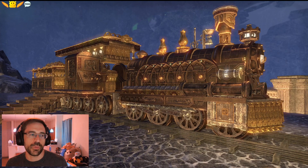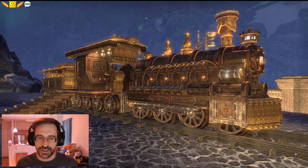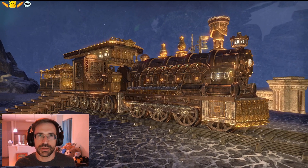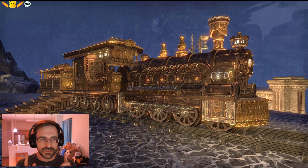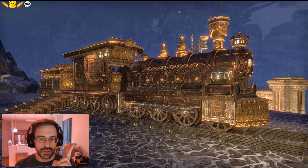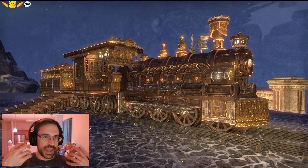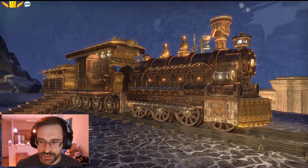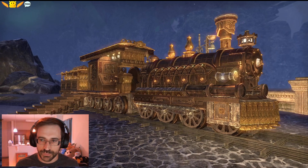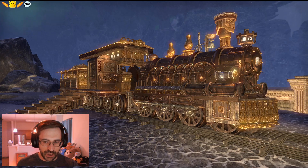One thing I like about what Ares does with these builds is that she sticks to like one or two colors, so the focus isn't on the color aspect. It's really about the textures of things. That really stands out here — you have this totally ornate train and the details you're looking at are really about the textures and how they line up.